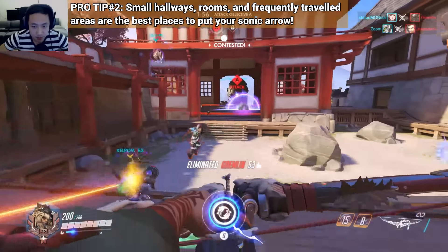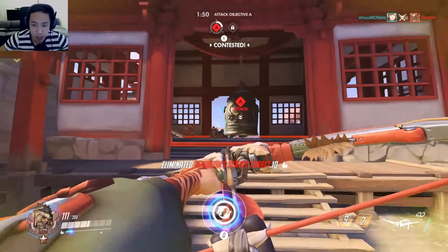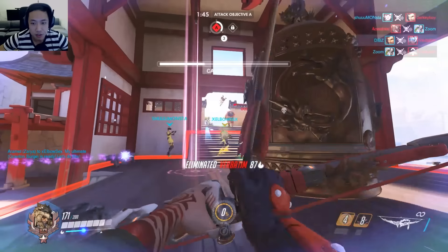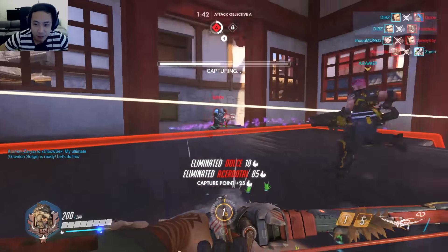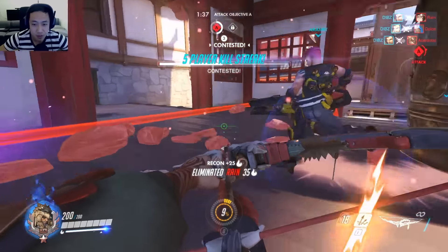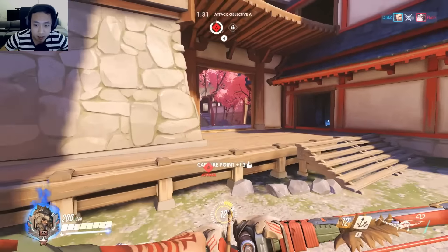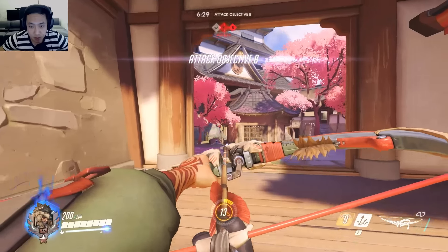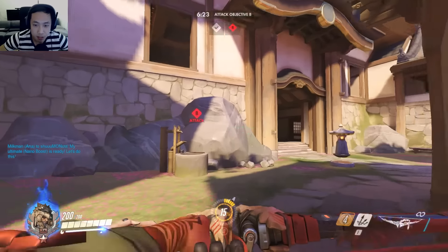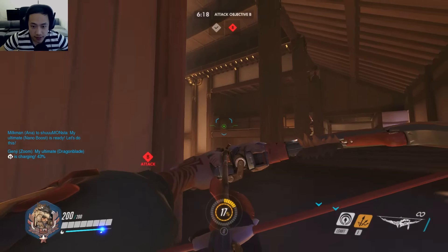Whenever you use your sonar arrow, you always want to make sure that you use it in areas where people are gonna travel a lot — basically small hallways. There's no point trying to use it in an open area, because you already have vision there. You always want to use it whenever you're trying to see the opposite side of a wall or a hallway. Hallways would be really, really good for your sonar arrow and also your scatter arrow. There's really no point doing it in areas where you have a lot of vision.